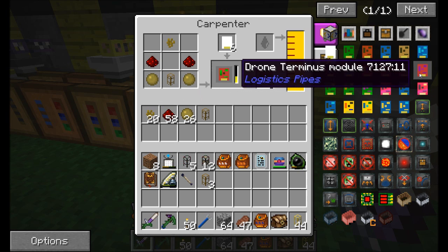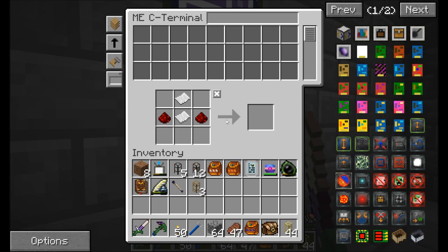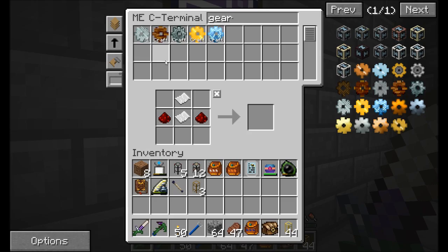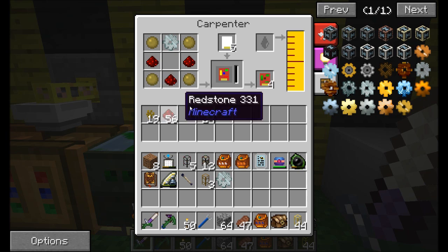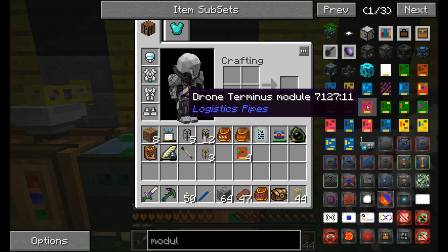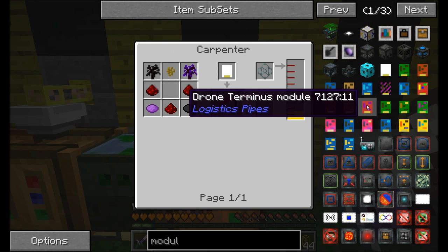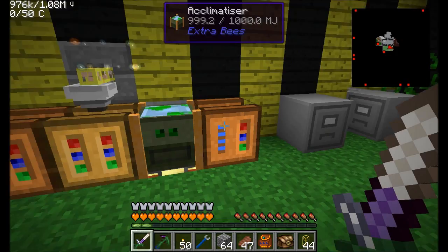The other type of module we're going to want is a bee analyzer module - that's going to be an iron gear. Again, we need this here and I think it was something like this - yeah, there we go. Bee analyzer module, that's going to be nice. And what else did I want? Drone Terminus and Bee Sink. I'm not going to worry about those right yet. I'm definitely thinking Drone Terminus might be cool, but for now the bee analyzer module will suffice.